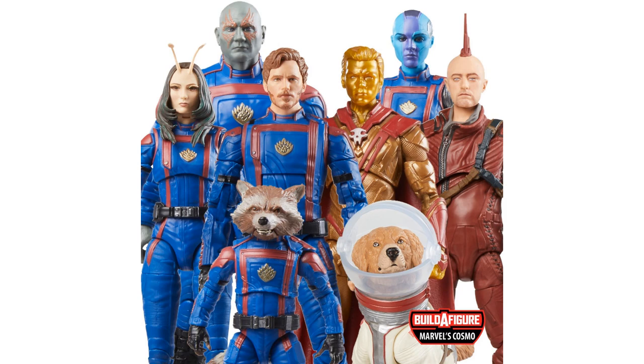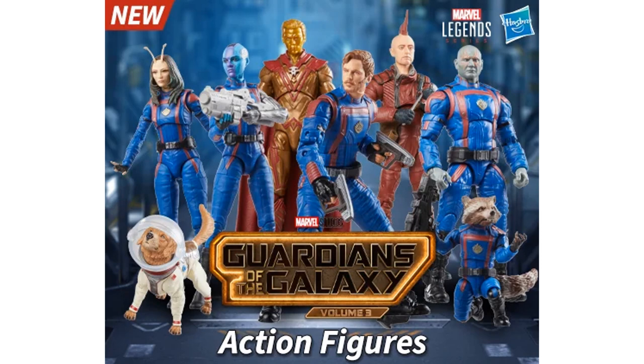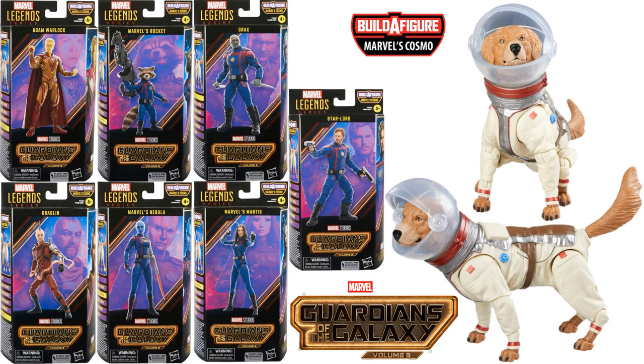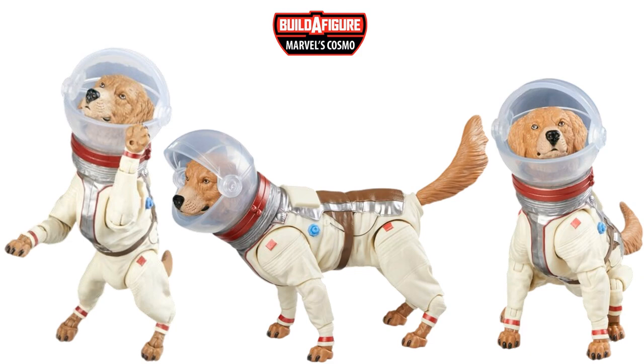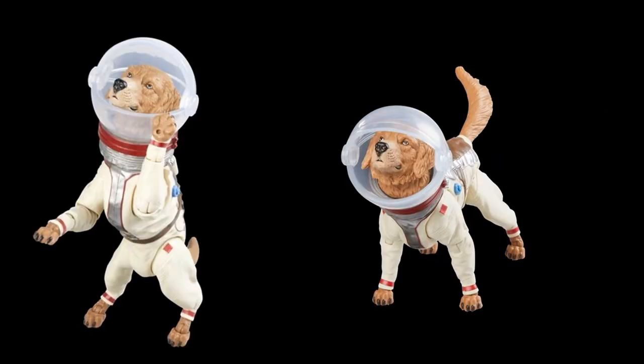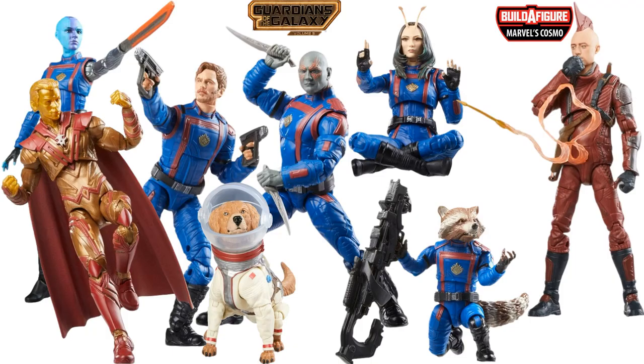Here we go with another Guardians wave — this one is Volume 3 MCU with a Cosmo build-a-figure. You can see the Guardians have their uniforms on mostly. Pretty cool wave but again with a tiny build-a-figure of Cosmo. You also get Adam Warlock and Cragglin. There is your Cosmo build-a-figure along with all the packages — Star-Lord does not need to be bought in order to build Cosmo. I like Cosmo but I cannot believe we're going back to tiny build-a-figures again. It doesn't look like the face shield is articulated to come down over space, but it may be — I hope it is. Great MCU wave right here but again with a tiny build-a-figure — hope we're not getting back to this with Hasbro.